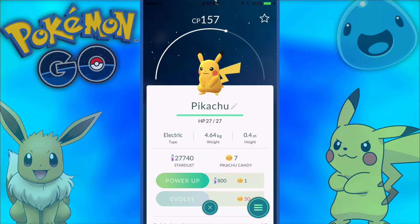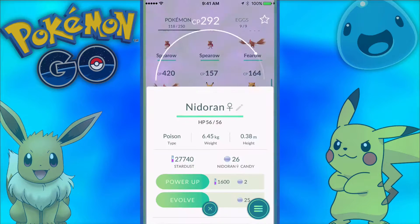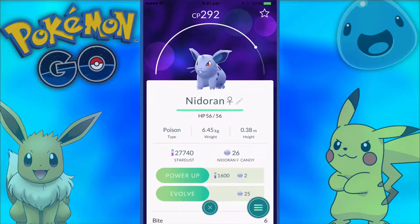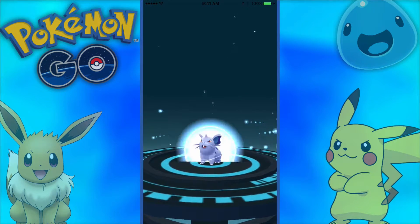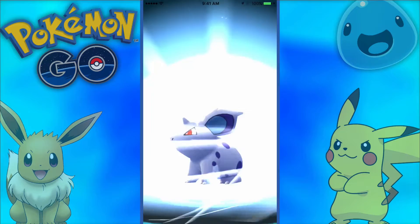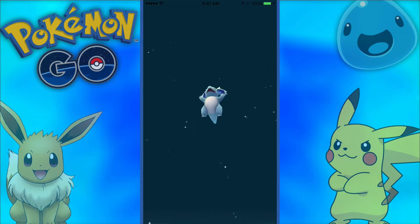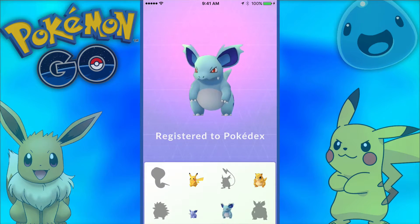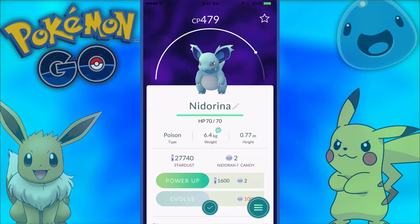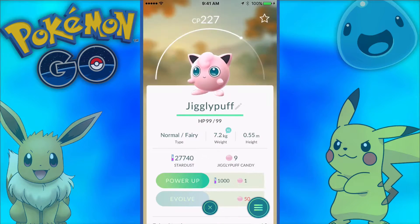Pikachu — I can't evolve him, obviously. I only had one. I would like to power him up but he's good enough, so I'm going to go ahead and evolve him. We should get something pretty good. There's actually an area near my house where a bunch of these guys spawn, so it's pretty nice. We got almost 500 CP — pretty nice. We almost can upgrade this one but we can't.